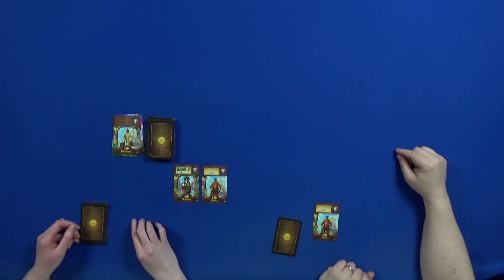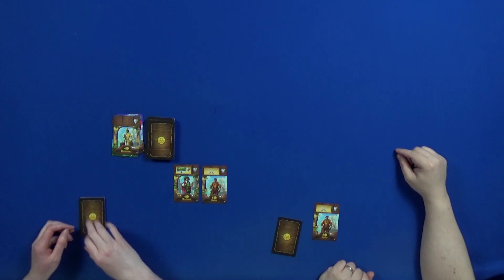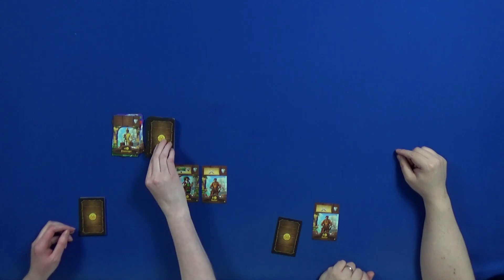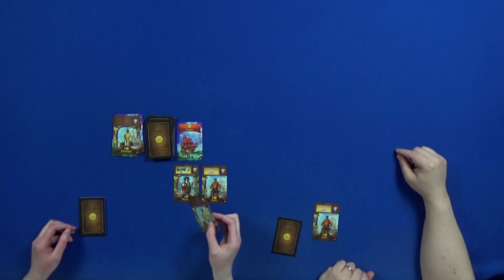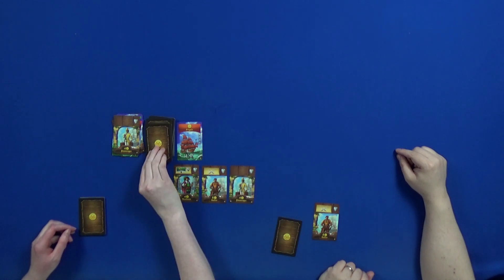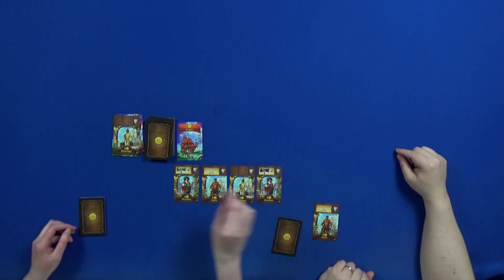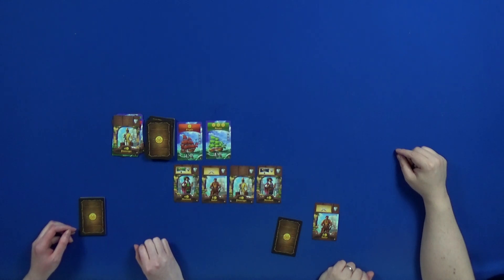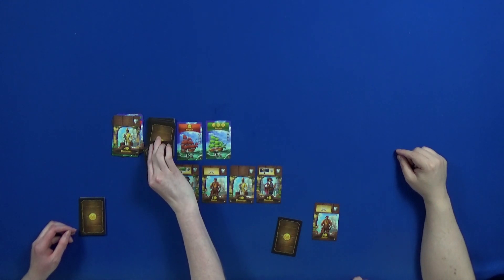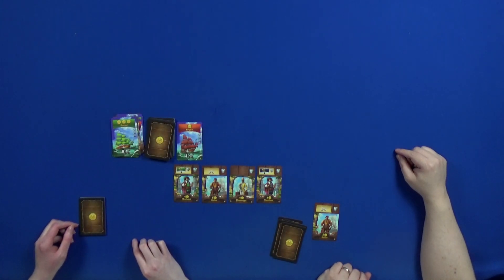How much money do I have? One two three four five six seven eight — I can afford a lot. Next card is a frigate for one — not enough. Next, a passenger for four. Next, a merchant for galleons. Next, a bark for three. I'll stop and take the bark — one two three for you.